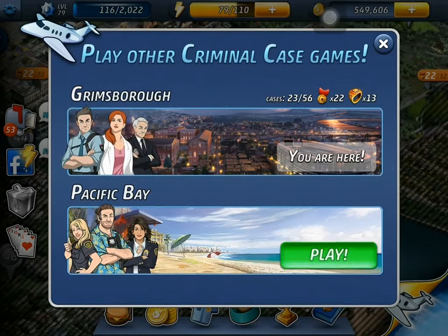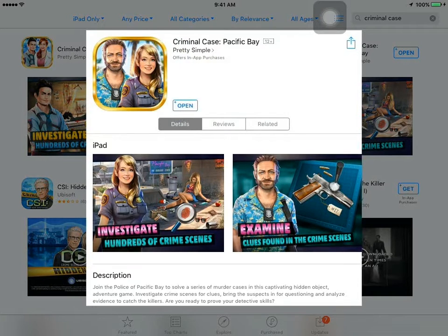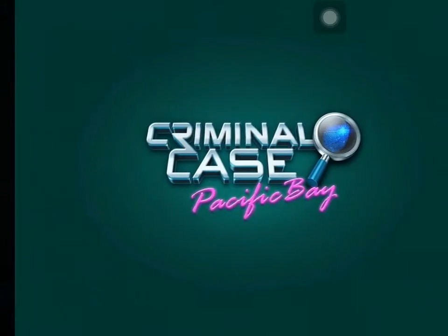When I clicked the play button, the app store showed this new Criminal Case: Pacific Bay, which could only signify it's an entirely new download. This could mean I don't have to worry about any previous accomplishments — how many stars I've earned, stickers, and everything. So after downloading it, let's take a look at what this new game provides.